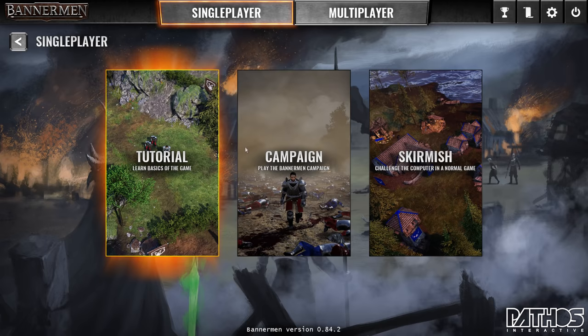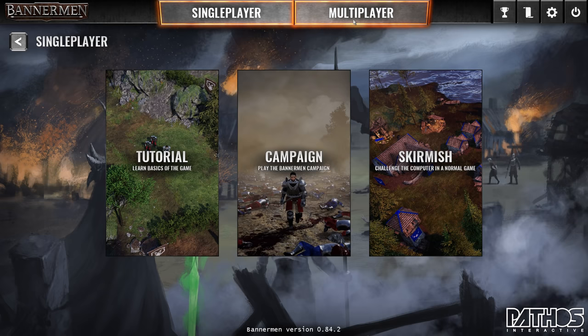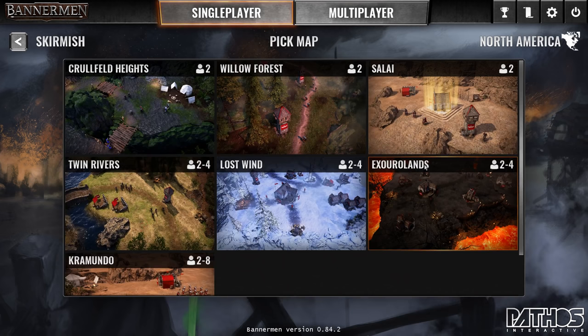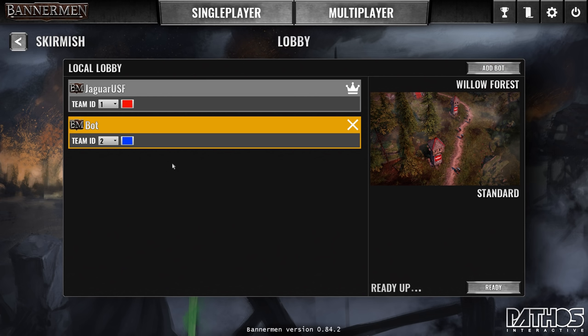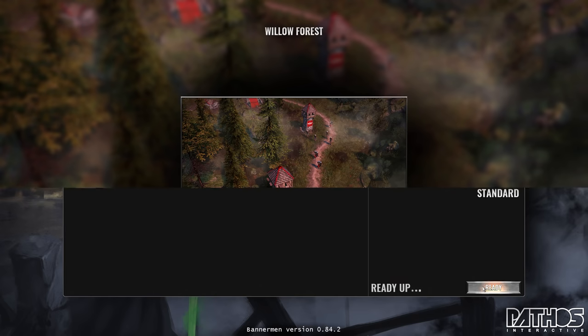There's also a tutorial that teaches you the basics, and then the skirmish, which is what I'm going to show off. There's also online multiplayer if you want to go into that. We'll start a skirmish game against the AI — not very many skirmish maps, and only one map can support up to eight players. So we'll pick this one and add a bot. There are no difficulty settings on the bots; there is one for the campaign, but in skirmish that's just the AI you're going up against.